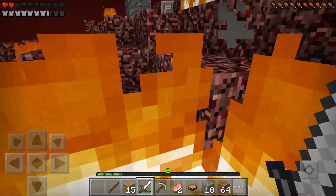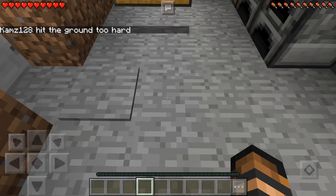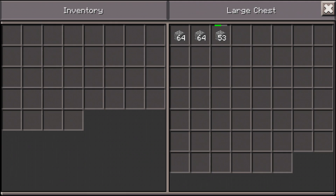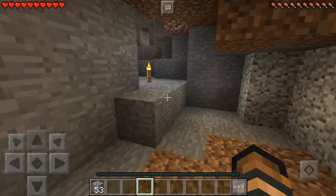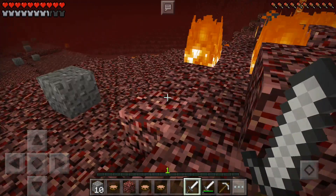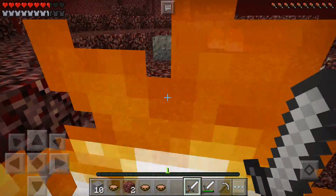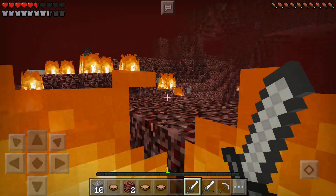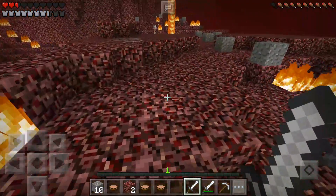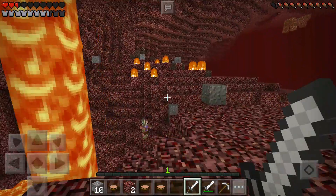Oh, there's the fortress! I'm gonna die. Goodbye guys. Let me just make sure I die away from fire. Dead. I don't know if you guys saw that — there was a fortress right there. I'm really bad at getting around in the Nether. There's cobblestone in the chest because I plan on completing that achievement. I'll meet you guys back when I grab my stuff. And I'm back, and as you can see, I got all my stuff. There's a fortress right over there.